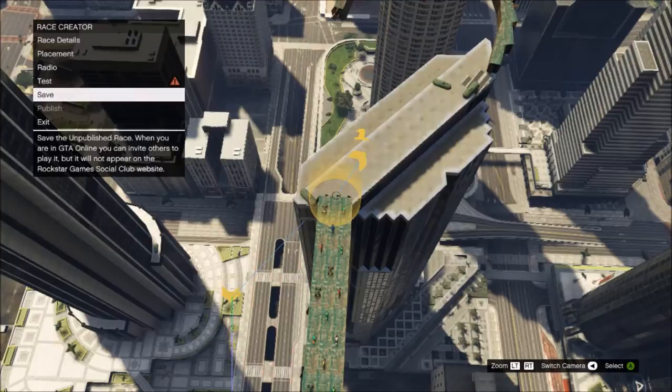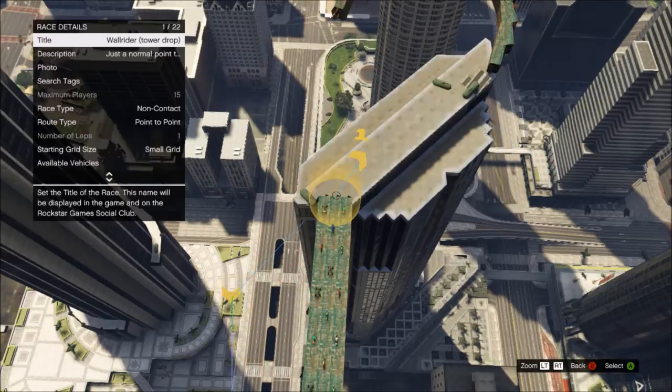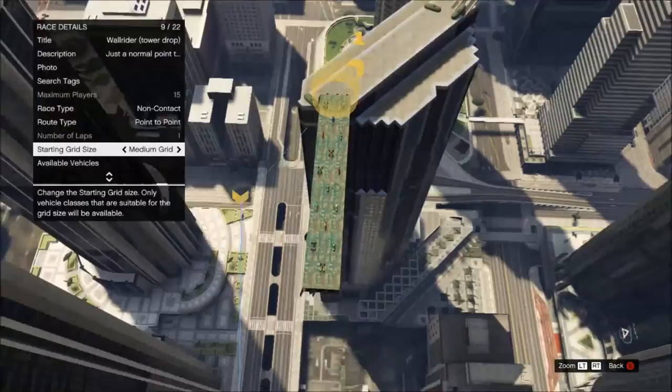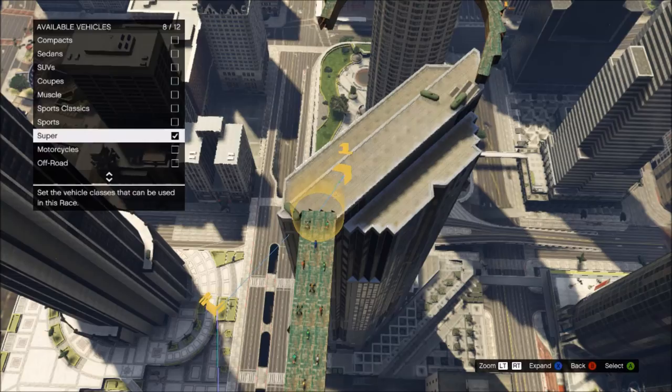Place it down and save it — this is why you need the race unpublished, because you can't save a published race. Once you've saved it, go back into race details and change the small grid to a medium grid. As you can see it hasn't changed the actual grid layout. Then you can mark a different class — just mark super and unmark bikes. Press B, it'll go black for a moment and change to cars, and then you've got a small starting grid with cars.